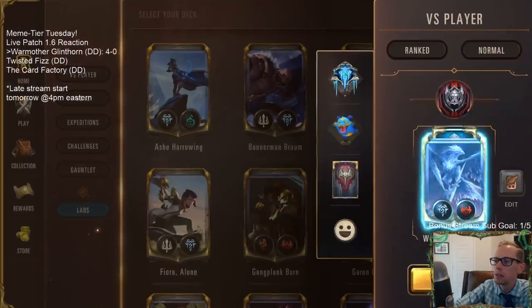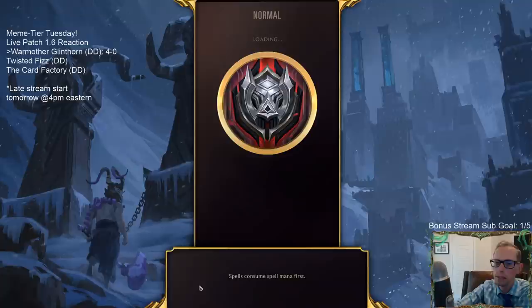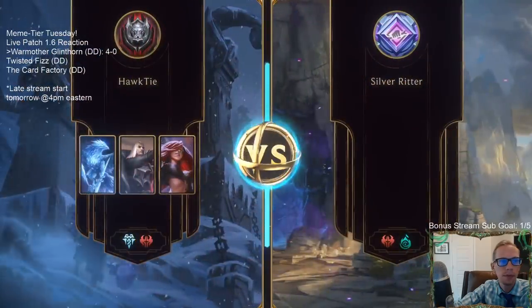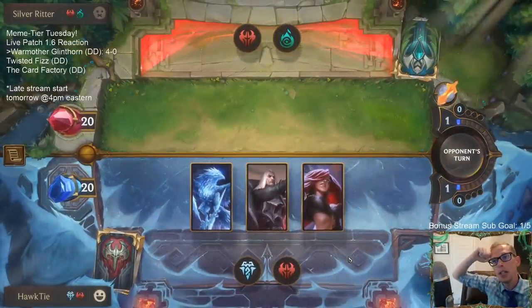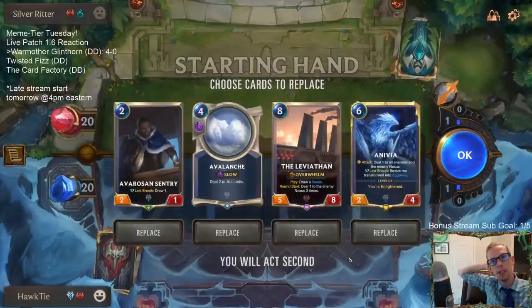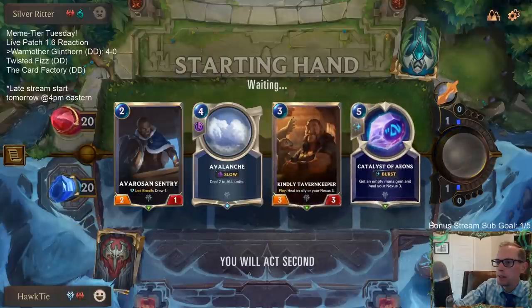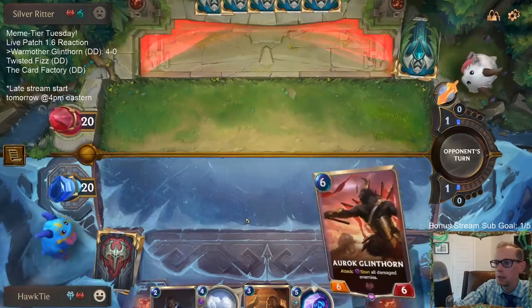Four and O — going backwards, there we go. Our deck's looking pretty good. No champ Noxus Shadow Isles should be pretty aggressive, which means Avalanche is awesome. I'll keep Avarozen Sentry too — those are great cards to see off the top.